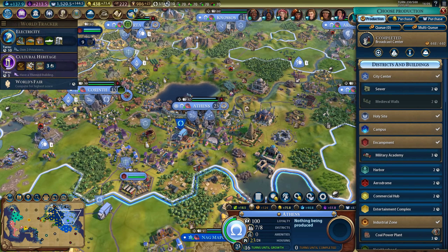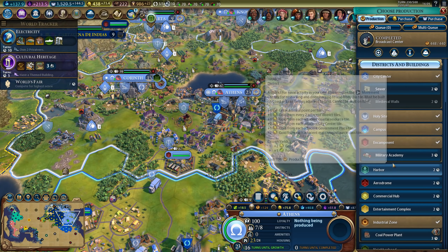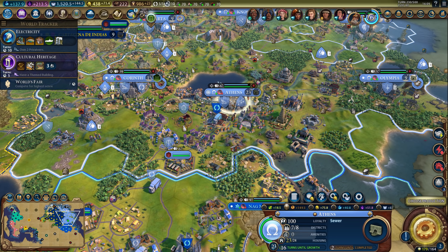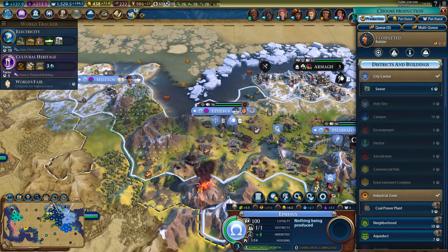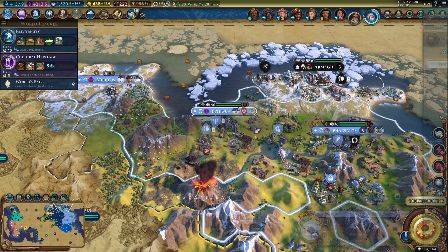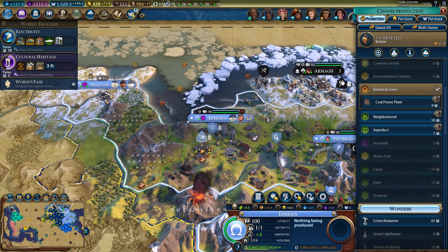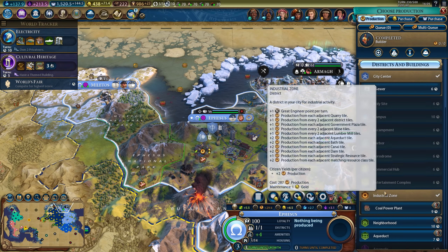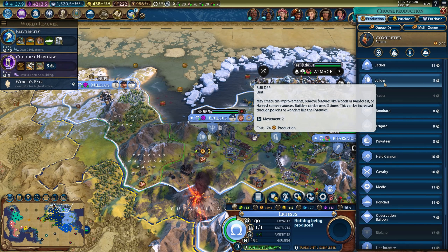We have more wonders to build after the colossus. A military academy can wait for the next era — no need to waste that era score boost. I'll just get a quick sewer; actually I need one in here. Library obviously. No need for a sewer here — this city needs to grow, that's what it needs. I can get an aqueduct here, but let's remove the copper first.